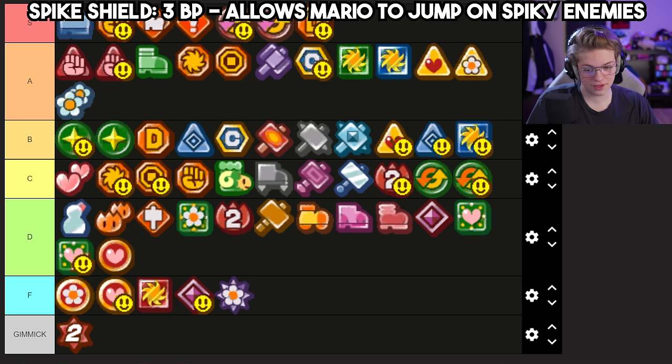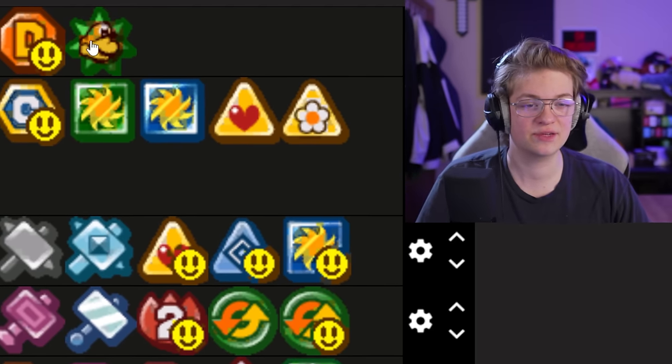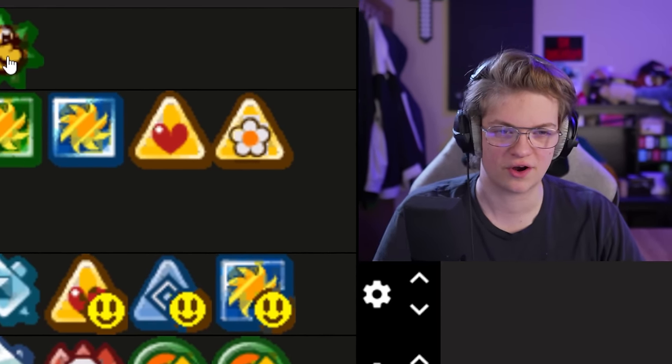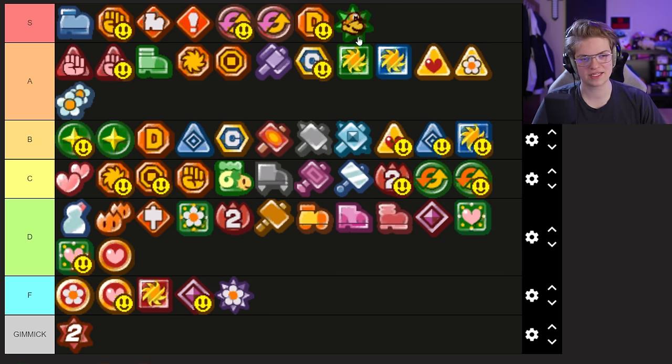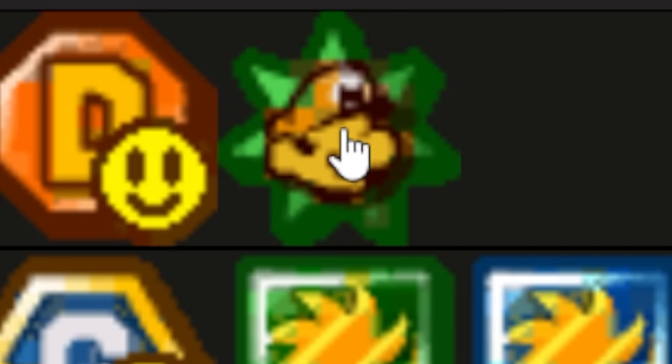Spike Shield gets bottom of S — not because on its own it's that important. On its own, Spike Shield only really helps against spiky Pair-a-Buzzes and maybe Spike Tops, but combined with every other strategy in the game, it lets you use Power Bounce on spiky enemies and makes Jump Man into the Goliath that it is. It has to be S tier because of its importance in other strategies, but on its own it's only okay. It also has a hard-as-hell badge icon — look at that little Mario guy on that spiky background, that goes kind of hard.